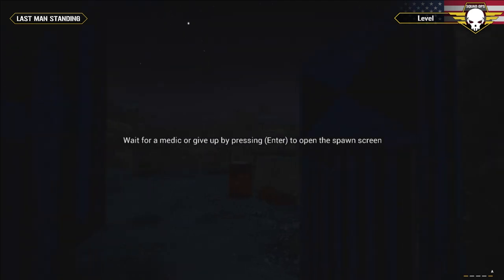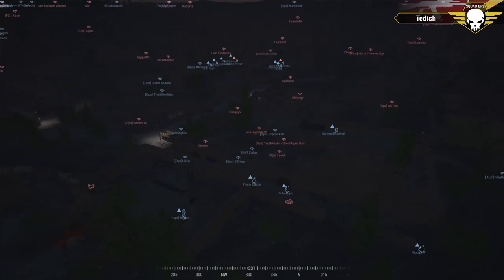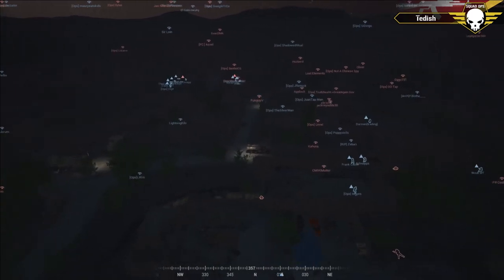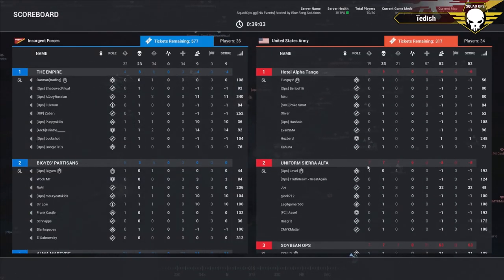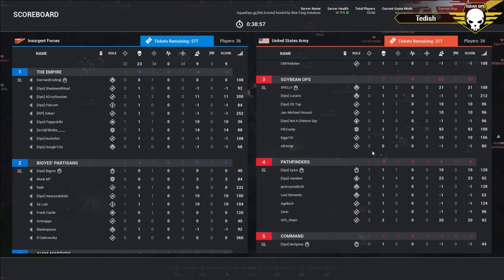Quick, action-packed first round. Normally these games go 15-20 minutes before anyone sees each other — this one was a quick conclusion. Good part of the team got dropped right away. Level with four kills, Joe with three, Skelly with two, Hamlet with two.